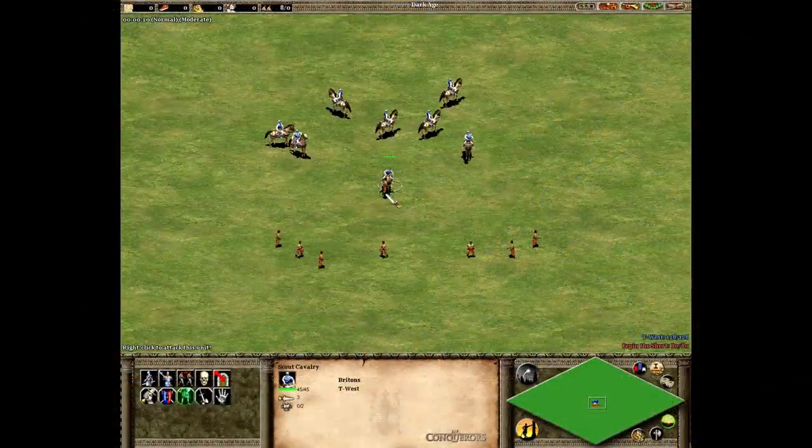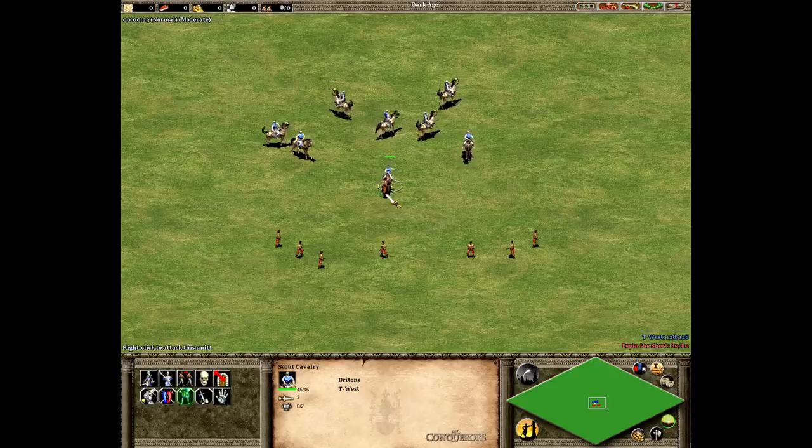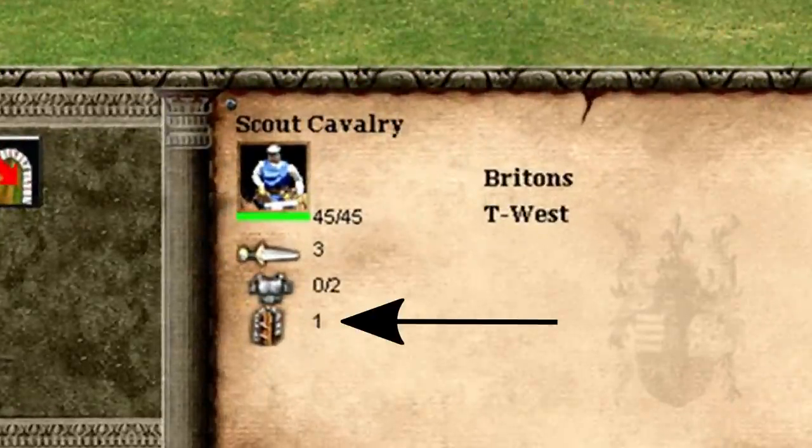So let's load up version 1.0c and show off what happens. Here we have a scout attacking a villager. We're going to spam right click the villager as it's dying. Do you notice anything weird? Take a look at the UI at the bottom of the screen. The scout now has a dead villager garrisoned inside of it.